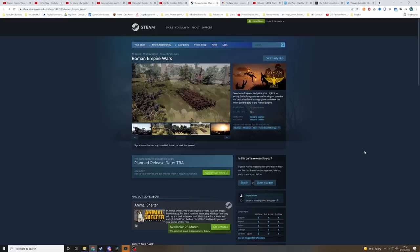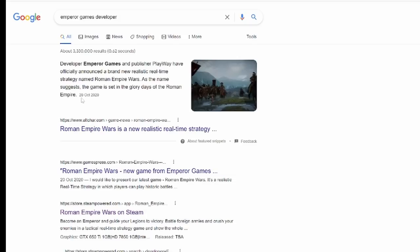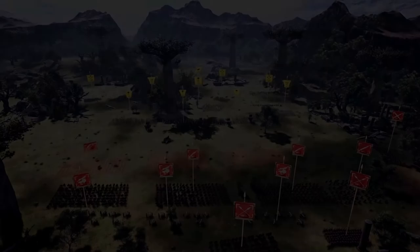Playway, let us know. I want to know what's going on with this. Don't give this bullshit that it's Emperor Games — Emperor Games has just been set up for this title to remove your name from it. Otherwise they would have some history; there would be anything else about them. October 2020: 'Emperor Games and publisher Playway have officially announced a brand new game.' So it is published by Playway. But why have they taken their name off the Steam page? It makes you wonder.